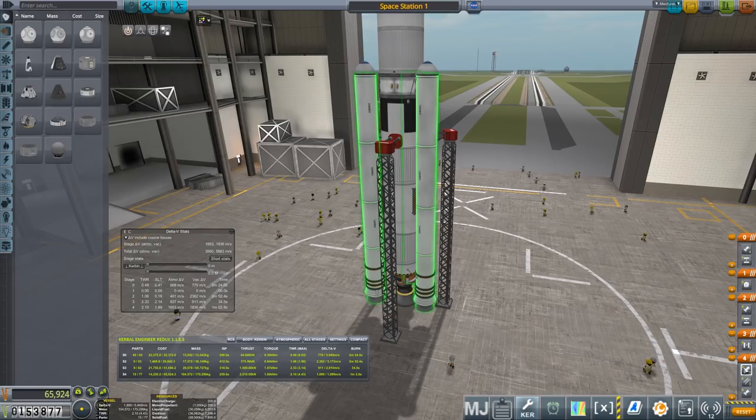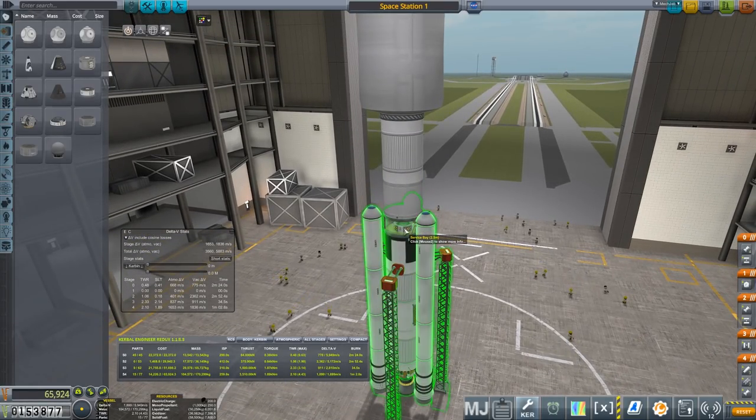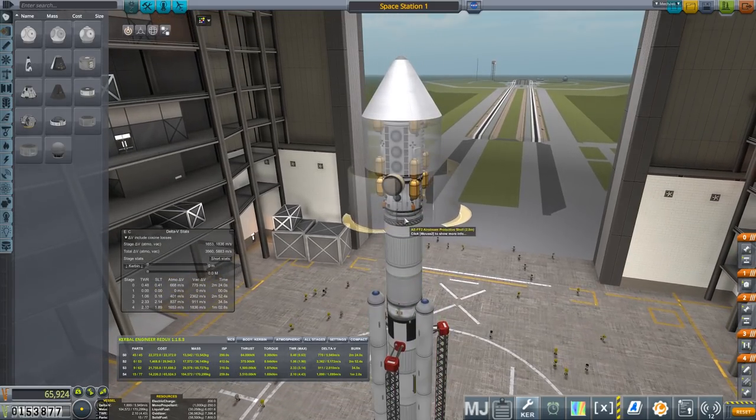These are surrounded by kickback solid fuel boosters, and there are three of them. All of them are going to fire together, but I'm going to leave the mainsail down to minimum thrust. In here we've got essentially a reaction wheel just to assist with any movement while the main engine is at low thrust. These are all strutted because otherwise they're just too long. We've got an AJ-10 stage and then we've got the space station itself.